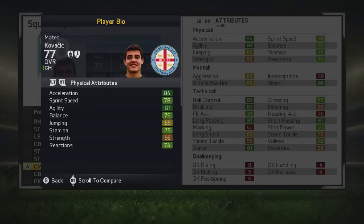Now we're going to take a little look at his stats, what they look like at the beginning of career mode. To begin with, his physical attributes — he's got really good acceleration, really good agility, and overall very good physical attributes. The only thing that really lets him down is the fact that he's got 56 strength.